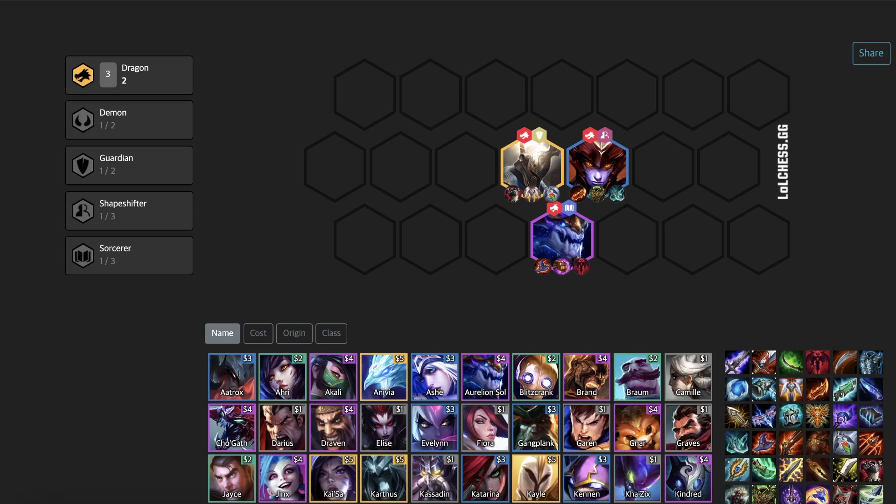Do you have a lot of attack speed and defensive items? You can go Shyvana. My favorite combination on her is Phantom Dancer, Rageblade, and Warmog's. Other good items are Guardian Angel, Rapid Fire Cannon, Thornmail, Mittens, and Quicksilver. Decent items are Hextech Gunblade, Yuumi, Runaan's Hurricane, Hand of Justice, and Giant Slayer.